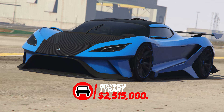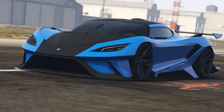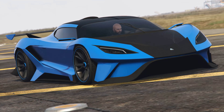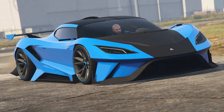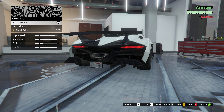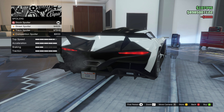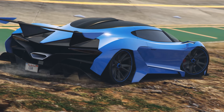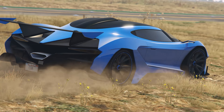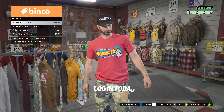Up next we have the brand new Tyrant supercar. This will cost you 2.5 million dollars on the Legendary Motorsport website, and I'm not going to lie to you — this car is as bland as it gets. It looks like your average supercar, nothing special, and the customization is dull. The only unique customizable features are exhaust, hoods, skirts, and spoilers. You'd pretty much be buying this car solely for racing, but in all honesty you'll probably forget you even own it after about a week.